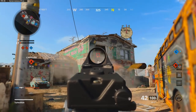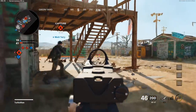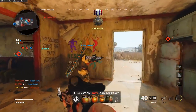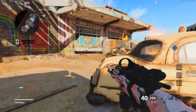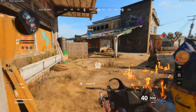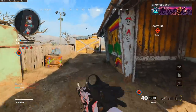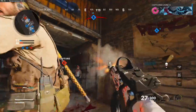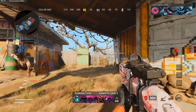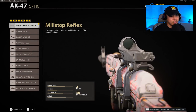Next we have the no recoil AK. This is one of my also favorite AK-47 builds. Let me preface this with the fact that this is mostly for people who have trouble aiming and getting good accuracy. With this playstyle you want to play reserved — you don't want to go around rushing people, you don't want to play too aggressive. That's why we have a separate aggressive build. For the optic, we're using the mil stop reflex, which is optional — you can use whatever attachment you want.